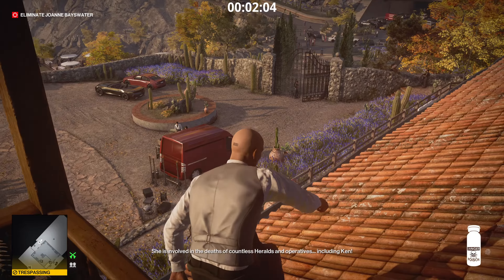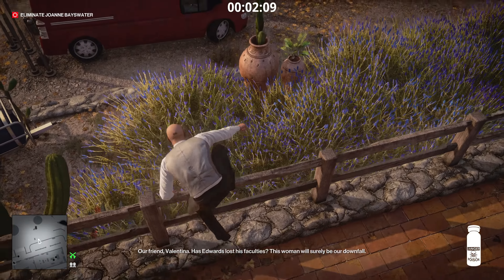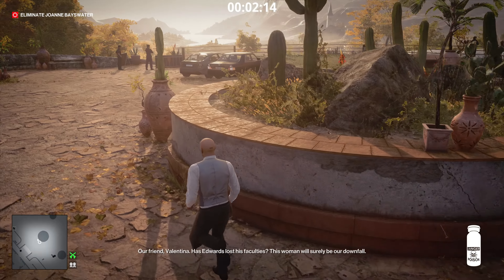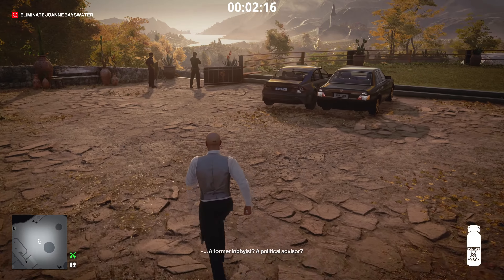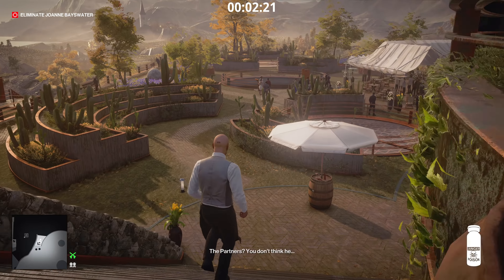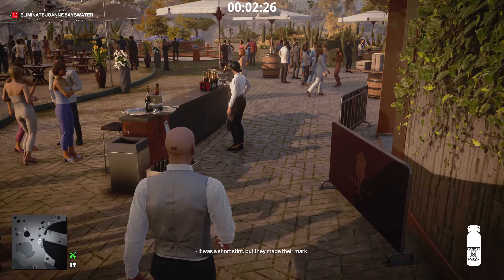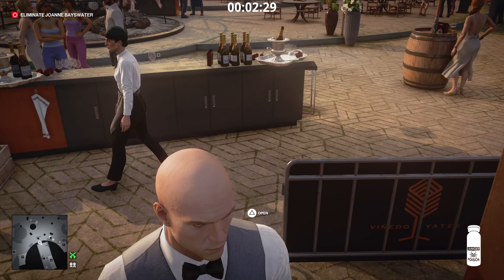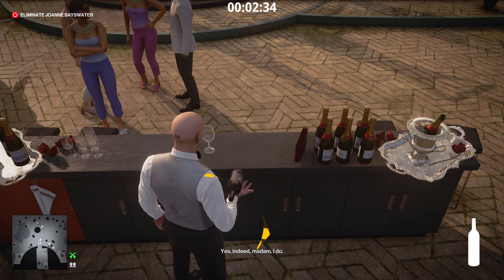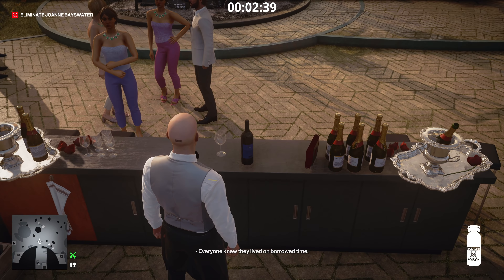Now we're going to exit the same way we came in — climb along the roof, drop down, jump over the fence, and go back down the same steps. There are enforcers at the bottom of the stairs — all the waiters are pretty much enforcers. We need to get this waitress to go away first, so stand right here and wait for the opportunity to place the bottle of wine, then blend in. You'll have a 'serve wine' option.